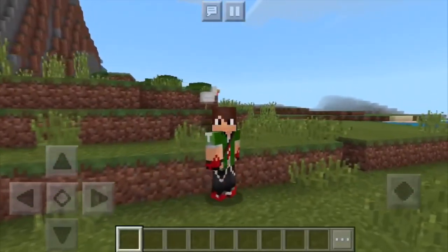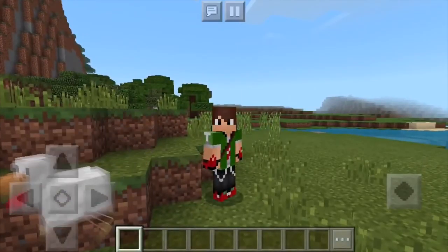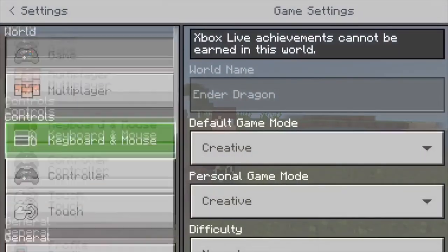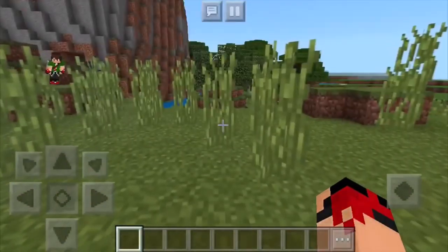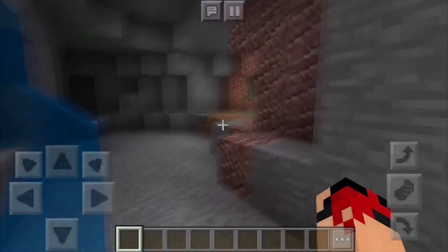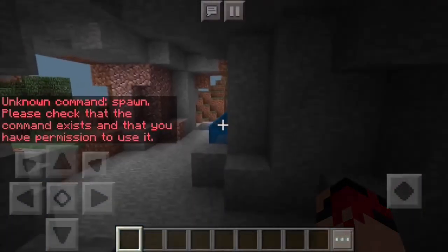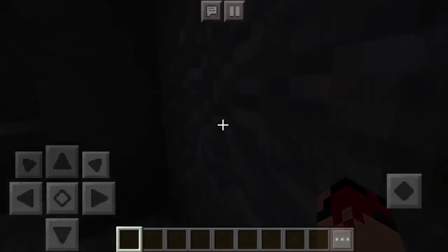We are gonna be doing something really, really cool. Like I mentioned at the beginning of the video, we're gonna be riding the ender dragon in Minecraft Pocket Edition. So how is this done? Just wait a second and I will show you guys — this is very, very simple. I would prefer to spawn the ender dragon somewhere in an undisclosed location.